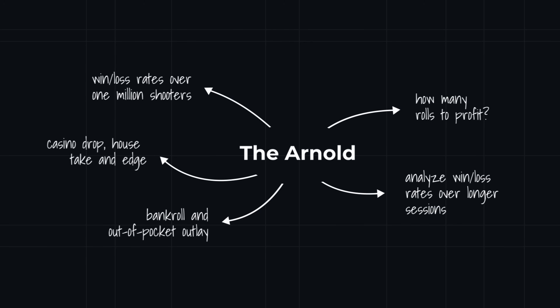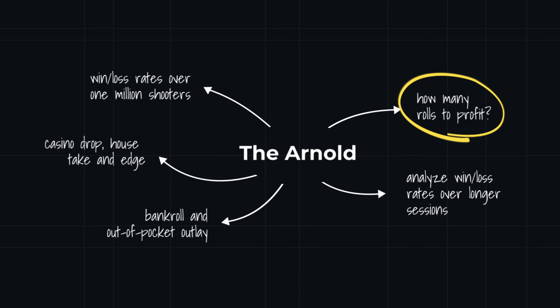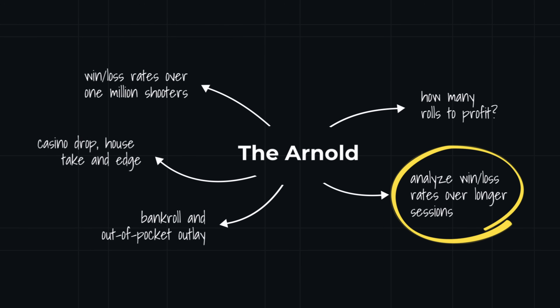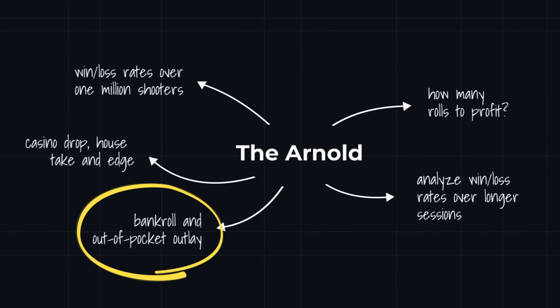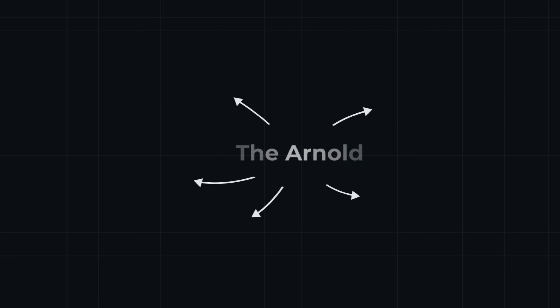Here's what we're going to do: play the Arnold over 1 million shooters and see the outcomes. Then we'll see how many rolls a shooter needs to survive for our bots to profit. Next we'll analyze their performance over a longer session of 10 shooters. We'll analyze the bankroll to see how much each bot played from their own pocket. Finally, we'll look at the data from the casino's view, including the drop, the house take, and the overall house edge.